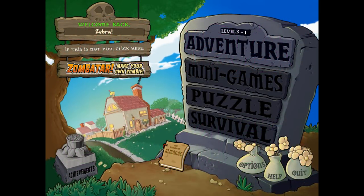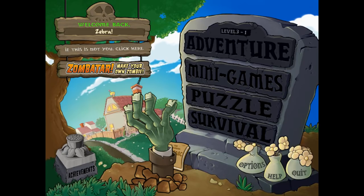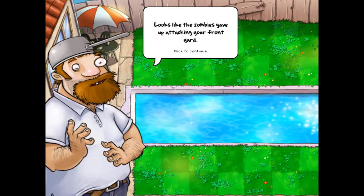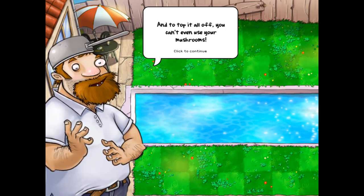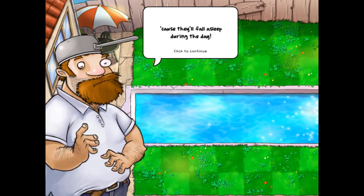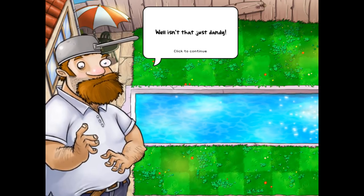Hello Zebra Herd and welcome back to Plants vs. Zombies. In the last episode we tackled World 2 and now we're heading into World 3. As you can see we are now in our backyard — it looks like the zombies gave up attacking your front yard and now they're trying your backyard. And to top it all off, you can't even use your mushrooms because they'll fall asleep during the day. The mushrooms are nocturnal.